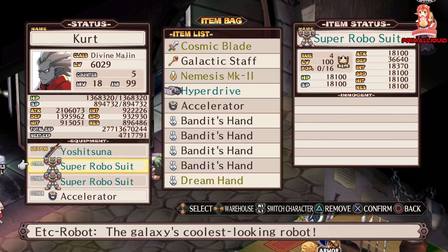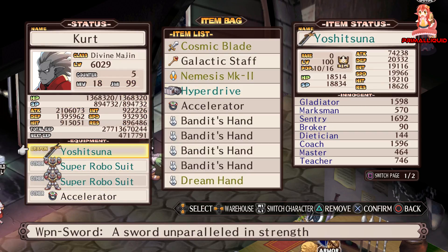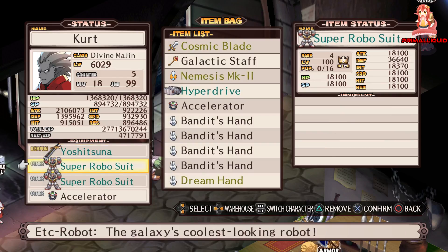In order to get this item, you first have to get a rank 40 item. It doesn't matter what rank 40 — it can be the Yoshitsuna, the Super Robo Suit, or any of the other weapons. Then what you have to do is go from stage 1 all the way through to stage 100 in one go.